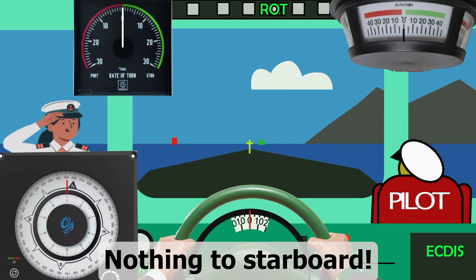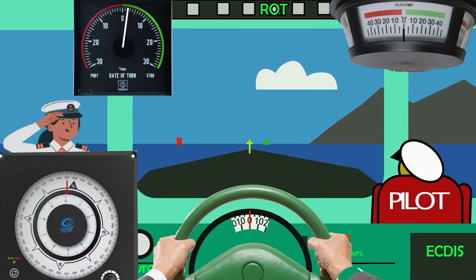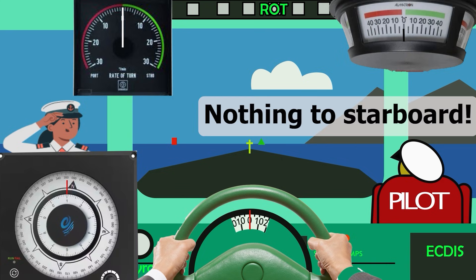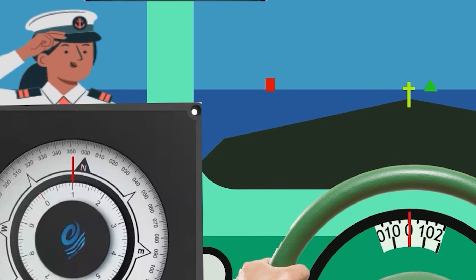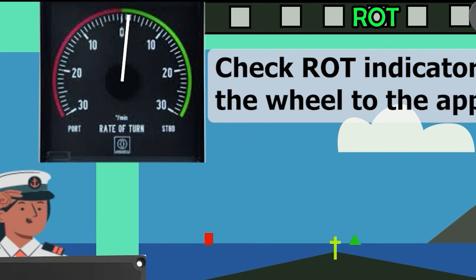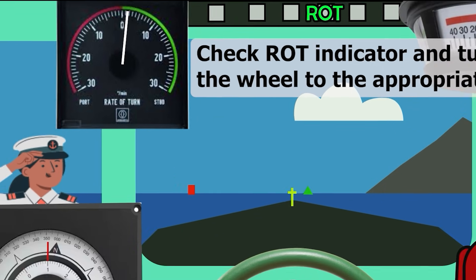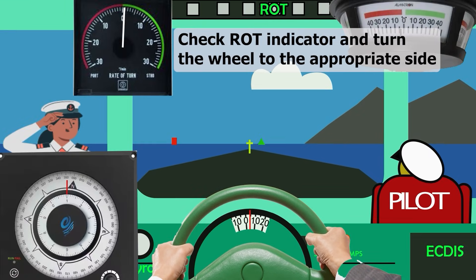In our case, the pilot gives the order 'nothing to starboard.' Nothing to starboard means do not let the vessel's head go any degree to starboard. When the pilot orders 'nothing to starboard,' you should report 'nothing to starboard' — not the heading, in our case it's 351 — and don't let the vessel turn to 352, 353, etc. You should check the rate of turn indicator. If it appears the vessel intends to go to starboard, you should turn the wheel to port. You don't have to report anything until the next order.